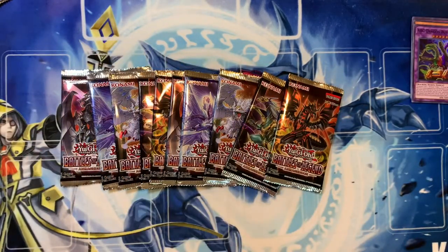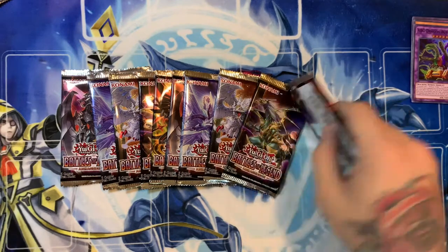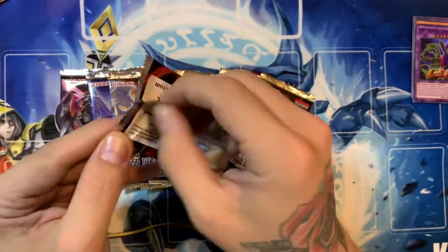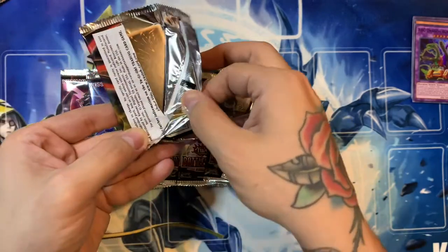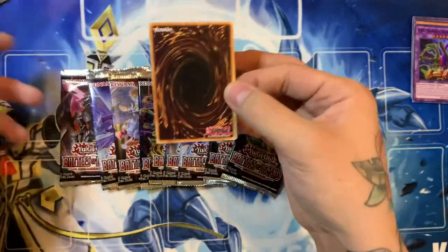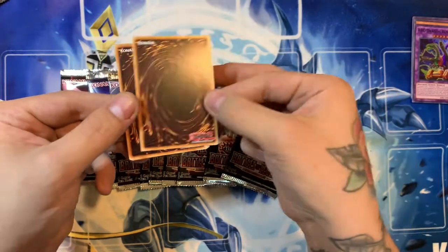We have 10 Battles of Legend packs here, and we're going to see if we can pull a 10,000 Dragon or an Astro Rare Utopia. Chances are really low, but you got to believe — just like Parappa the Rapper, you got to believe.